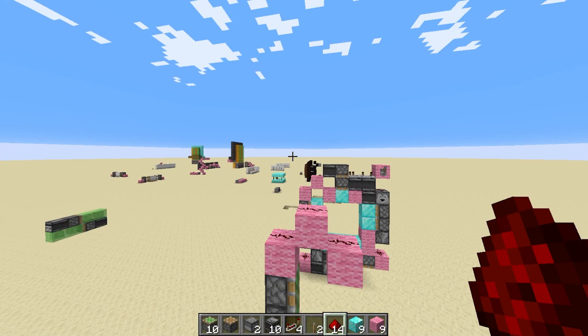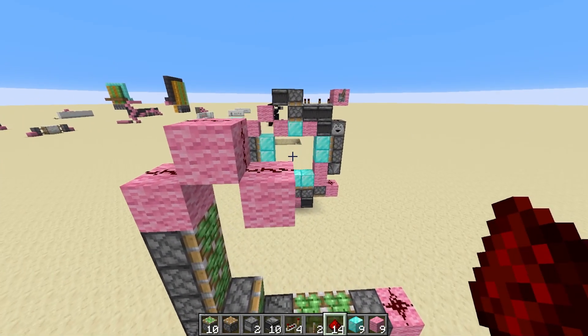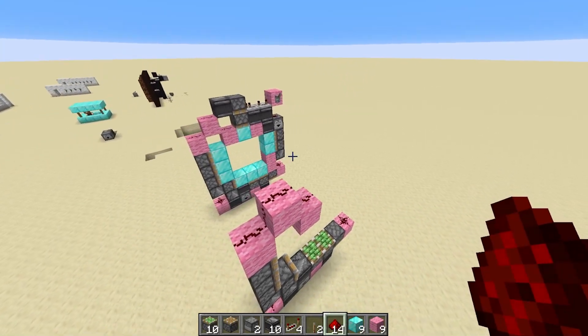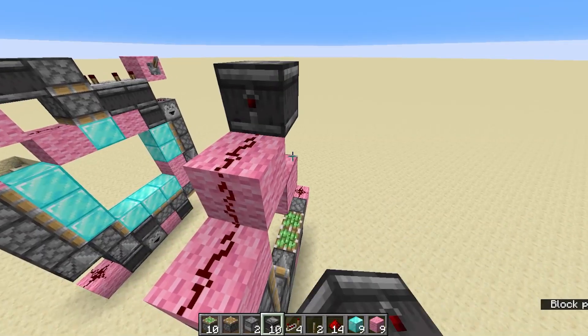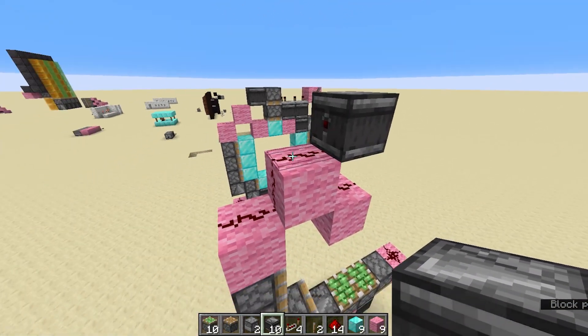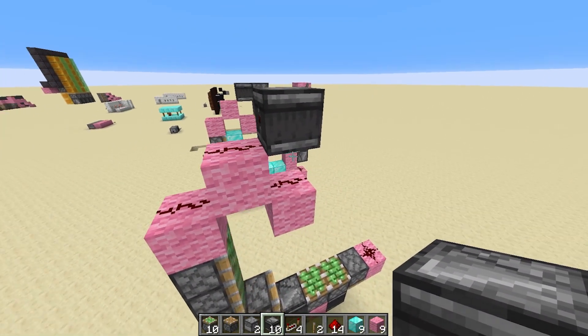So it's easy, right? This build is a bit more complicated than we're used to, I grant you, but it's still not too bad at all. Right — an observer on top of here, with the red dot on this side so the signal goes out into here.